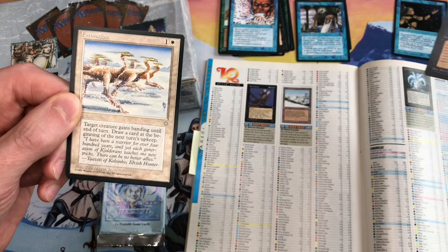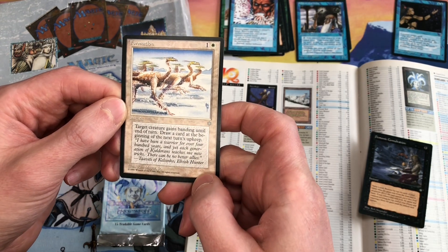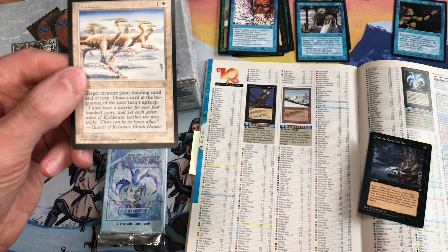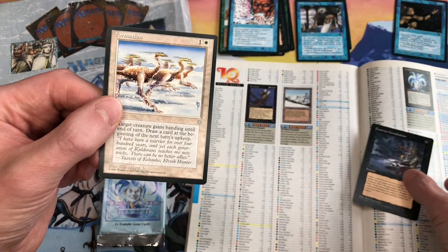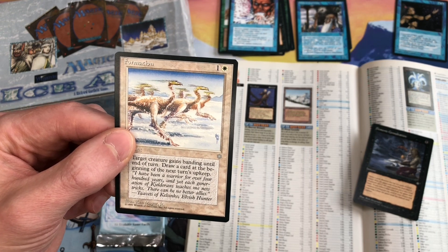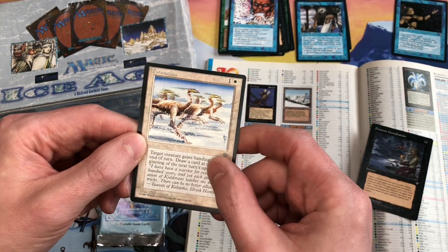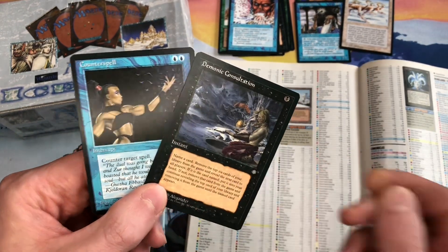The rare of the pack is Formation — a $15 Demonic Consultation in the same pack is exciting, but let's see. Formation is an instant that gives target creature banding until end of turn. The 1996 price guide had it at around $8, actually more than Demonic Consultation back then. Today on TCG Player it's $1.14 — not a super rare. But with Demonic Consultation and Counterspell, this is definitely the best pack we've had so far.